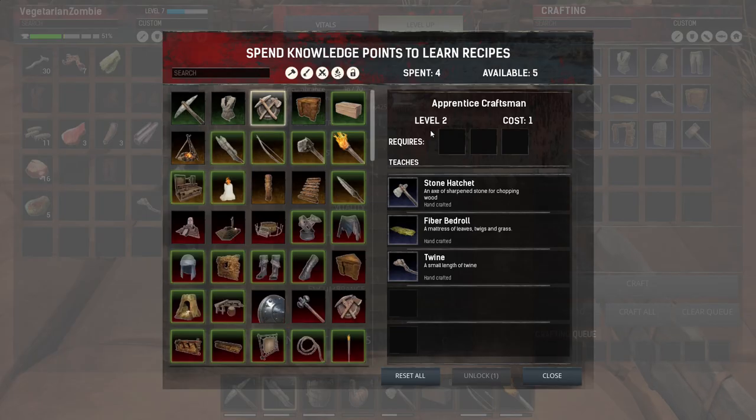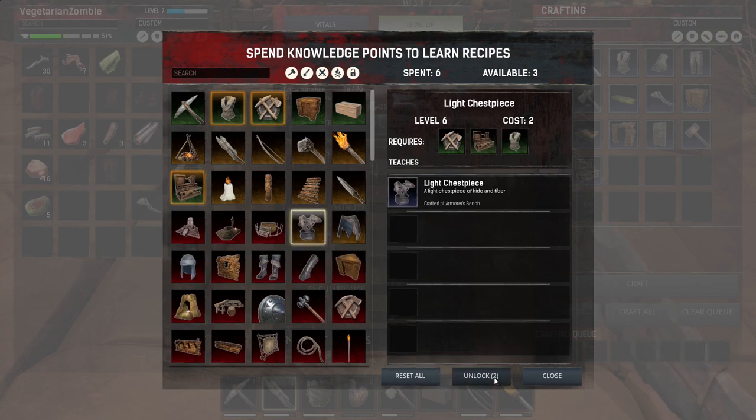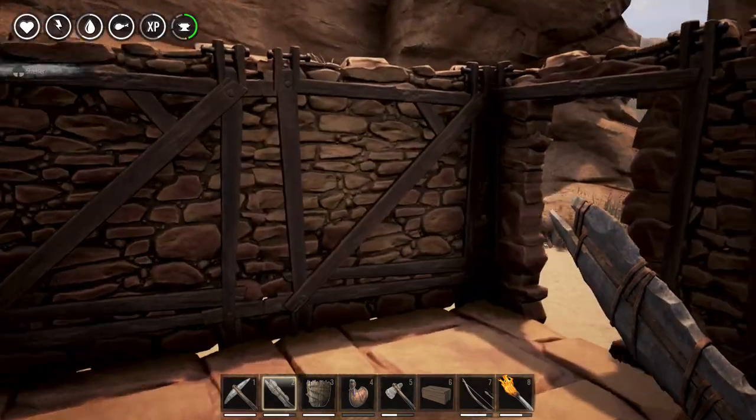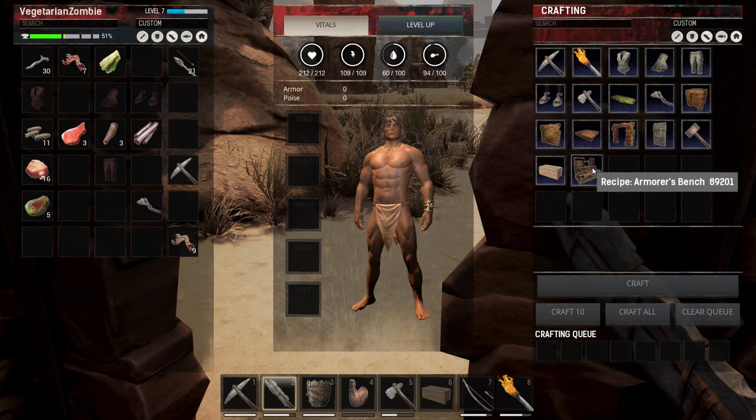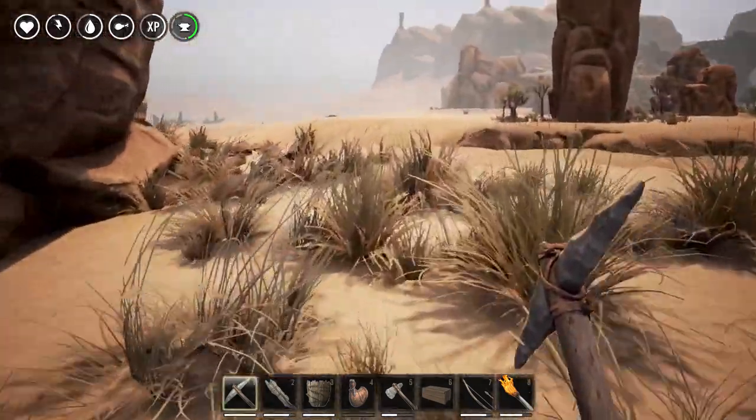We can unlock the armorer now. And look at this — we can unlock all these things too. We definitely need to unlock better armor and stuff like that. This is a great way for us to keep on changing our skills without having to really chew on the grind. Let's get back to our armor's bench — we need 240 stone, a lot of wood, and a lot of hide. I'm going to get back to work.